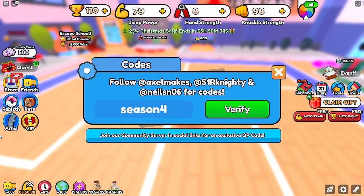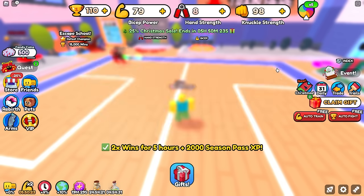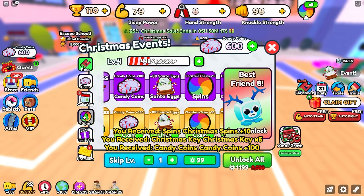The next code is 'Xmas update soon'. This will give you plus 200 season XP and plus 5 hours of times-two win boost. So that's 2000 season XP total — pretty nice. Let's go ahead and claim some of these things.